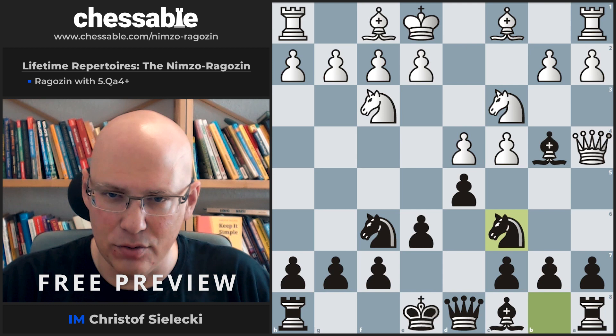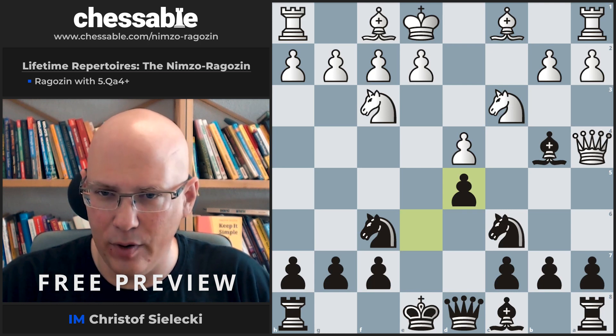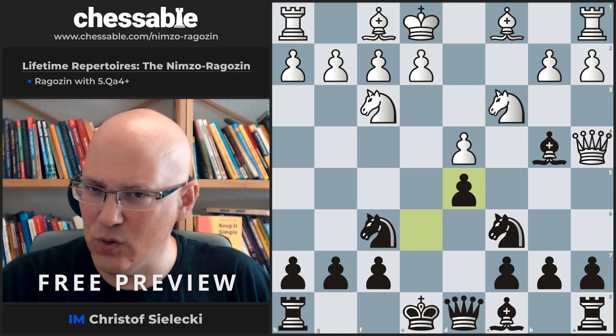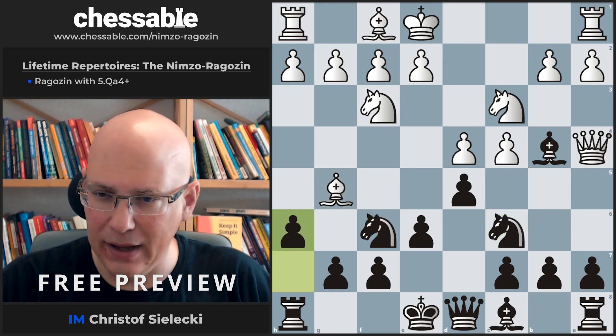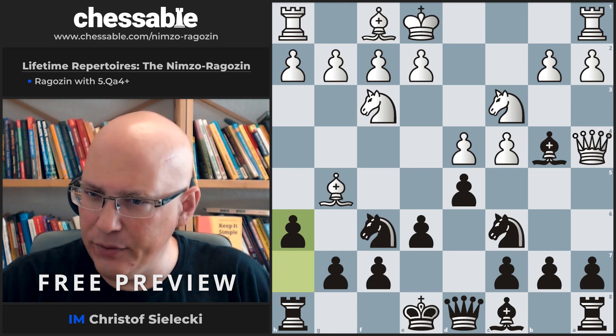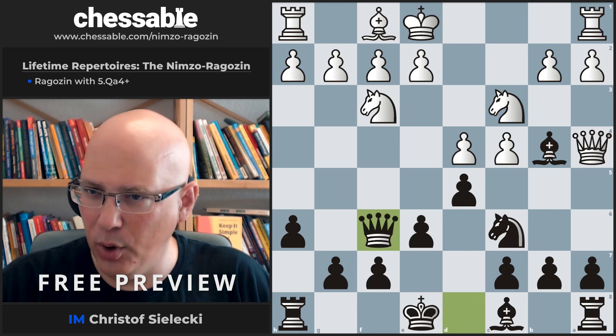Let's have a quick look at this just to make sure we are on the same page. After this we get to an earlier chapter where White captures first and then gives the check — this is an important line that happens quite frequently. White may also play bishop g5, after which we play h6, and we transpose to the very first chapter in the course which deals with bishop g5 on the fifth move. Here White can take, we take with the queen, and we have transposed.